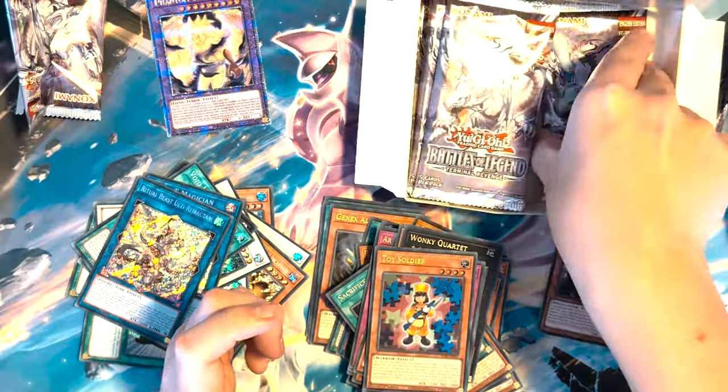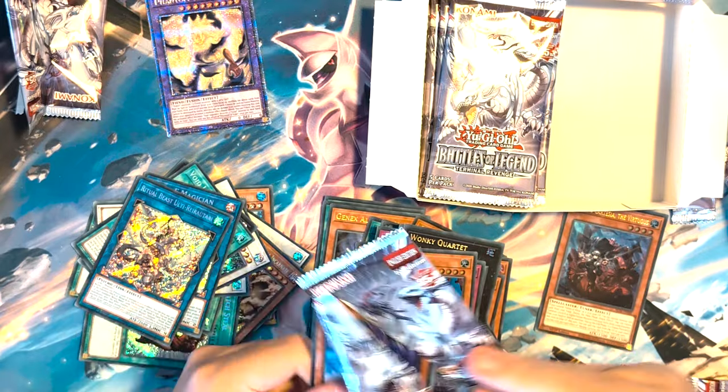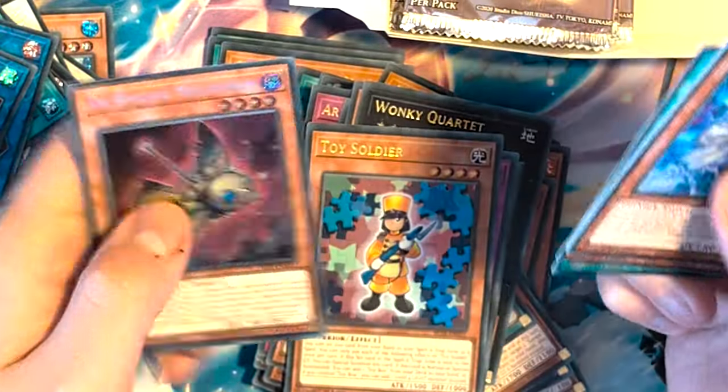I want to play Toys but I don't think they're going to be good — not back at all. Sprite Jet, Spiritual Beast Tame-a-Window, Life Hack, and a Tri-Brigade.